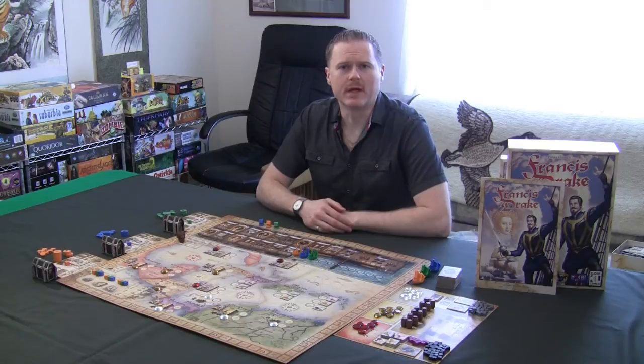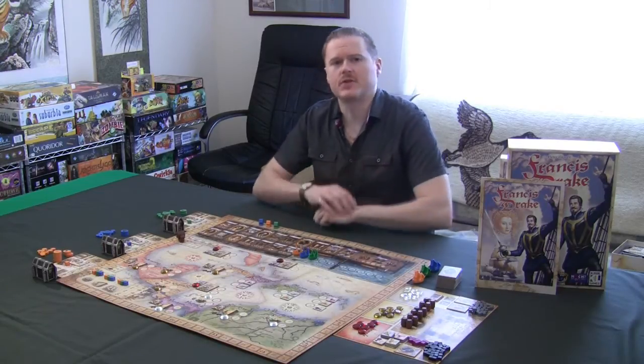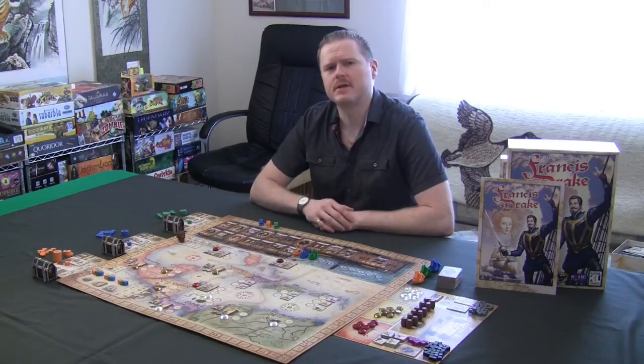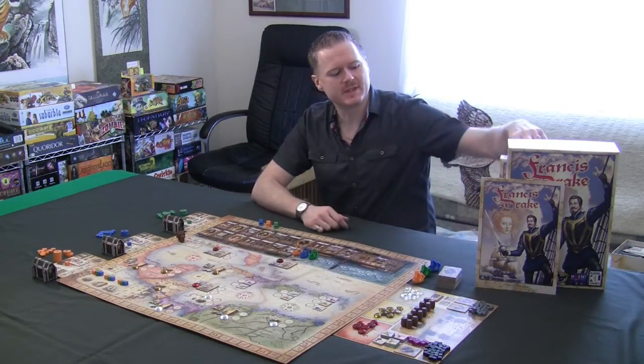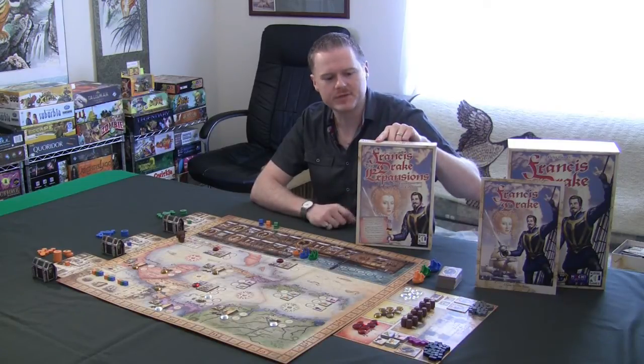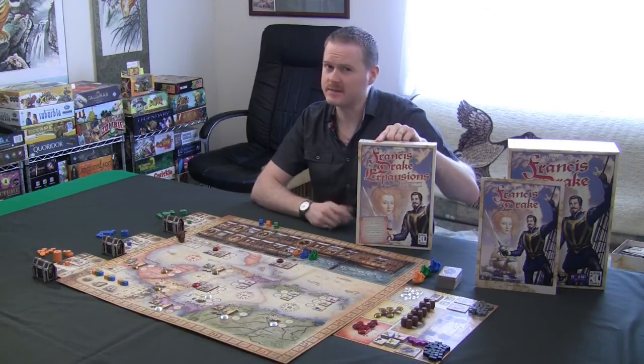Hey everybody, welcome to another Off The Shell Board Game Review. This week we're going to be looking at Francis Drake, a game for 3-5 players, ages 14 and up, average play time under 2 hours. There is a really nice expansion that adds a 2-6 player option with a couple of extra rules, some extra difficulties, and some extra challenges.